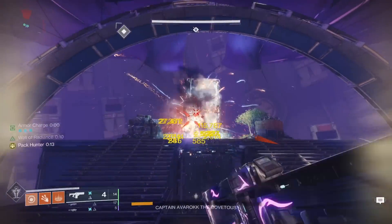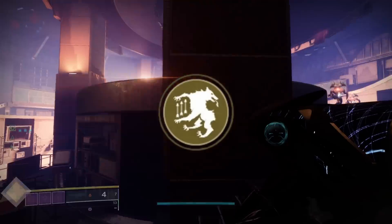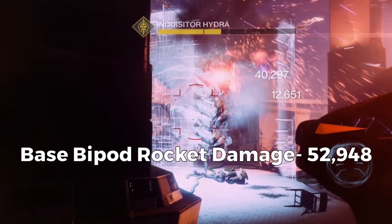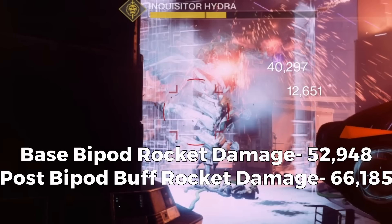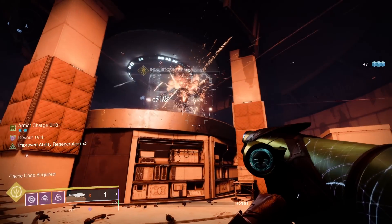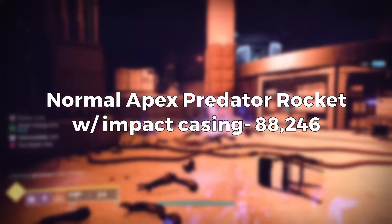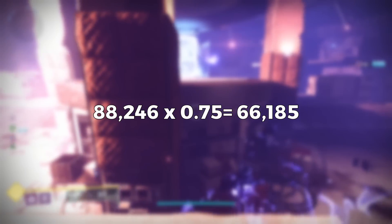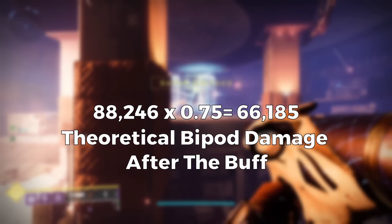Let's take a look at baseline damage, and because we are testing rocket DPS we will include wolfpack rounds, since you will always be dealing damage with a Gjallarhorn on the team if you are using rockets. The bipod rocket with impact casing hits for 52,948 damage with one rocket, and after the buff this number should be 66,185. To get this number, I took the base rocket damage from my bait and switch rocket launcher which hits for 88,246, and 60% of that is 52,948. Taking that number and multiplying by 0.75 instead of 0.6 gives us 66,185.